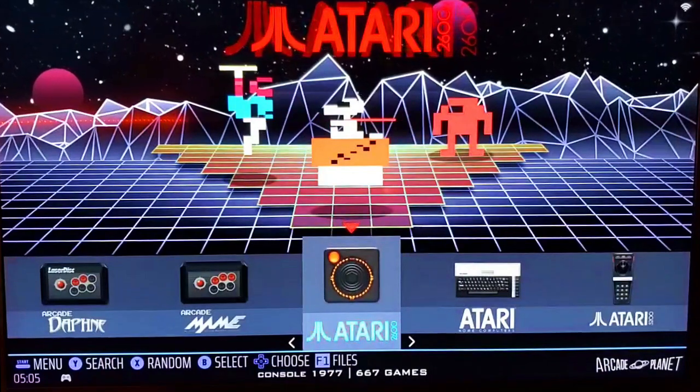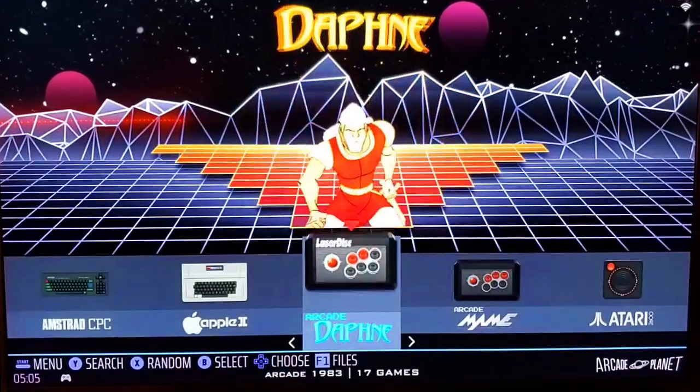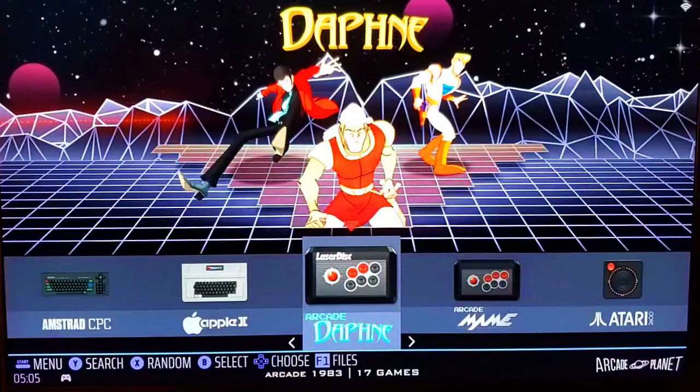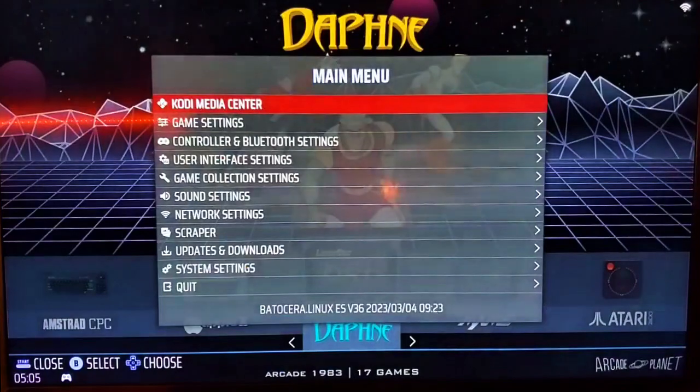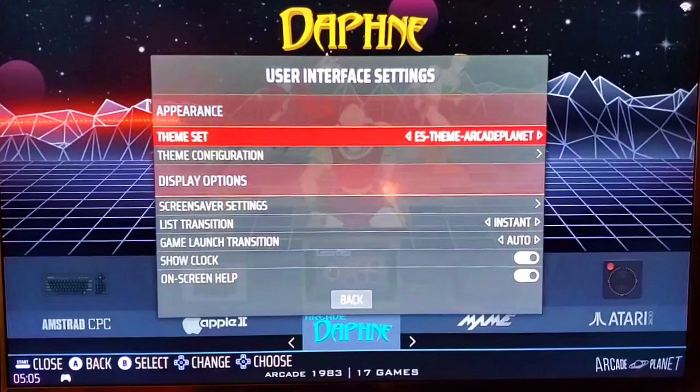There are a lot of different choices for Batocera. I'm going to go over how to change them, but I'm also going to go over how to get more. The theme section is in the Start menu. You hit the Start button and scroll down to User Interface Settings, and right there it says Theme Set. That is the current theme — it is Arcade Planet.